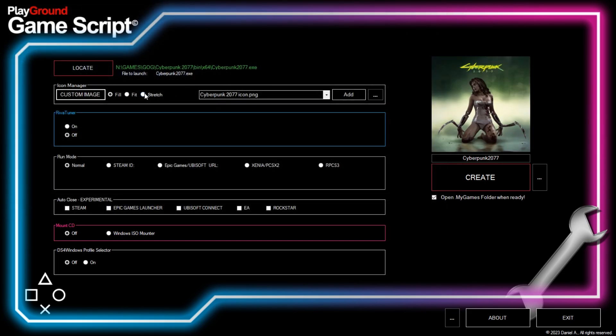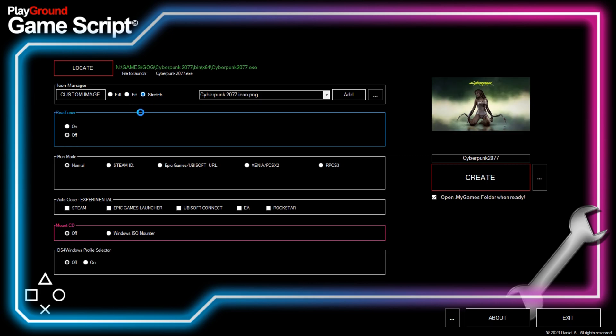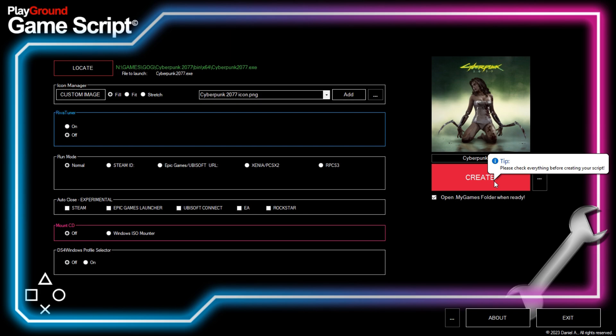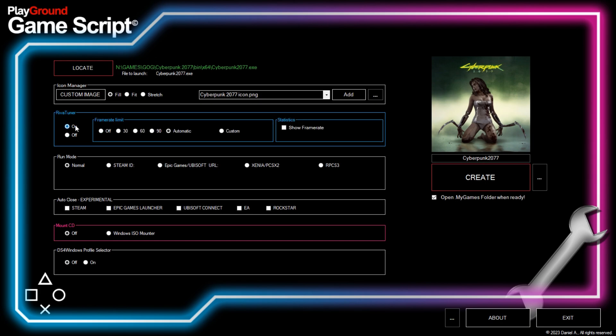You can select different image modes, like fill, fit, and stretch. If you are happy with it, you can already create your script. After testing it, you can always come back to try different settings.